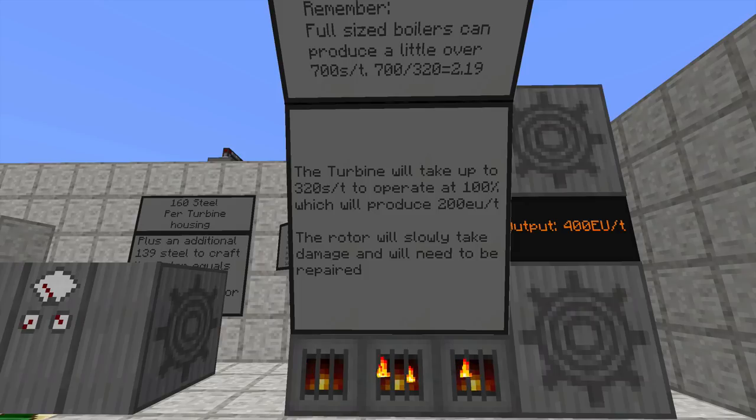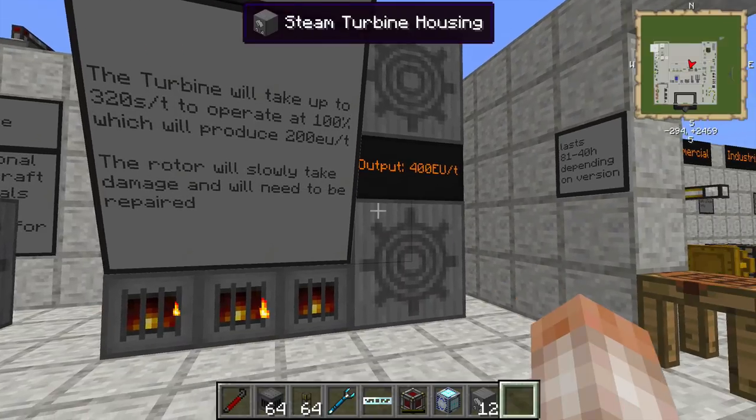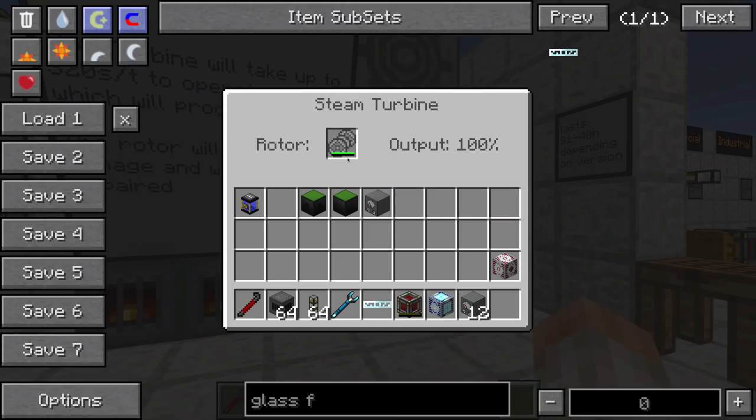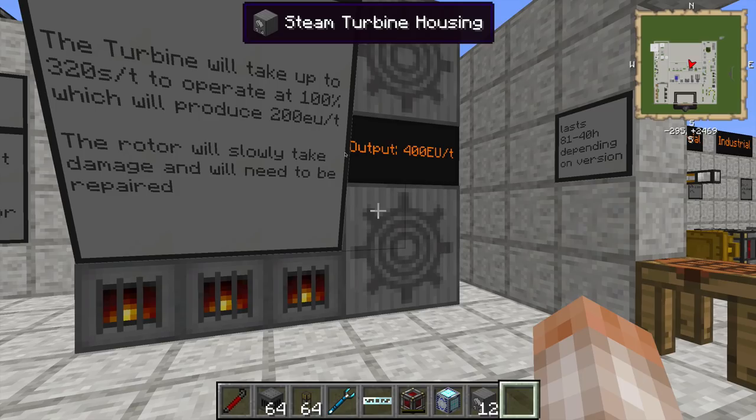The turbine will take up to 320 steam per tick and produce 200 EU per tick. The rotor will slowly take damage and will need to be repaired. So you see when I check inside of here, there's a little green damage indicator, and it's going to slowly rise until eventually this thing breaks. Depending on which version of Railcraft you have installed, this is going to last anywhere from 81 hours to 40 hours.